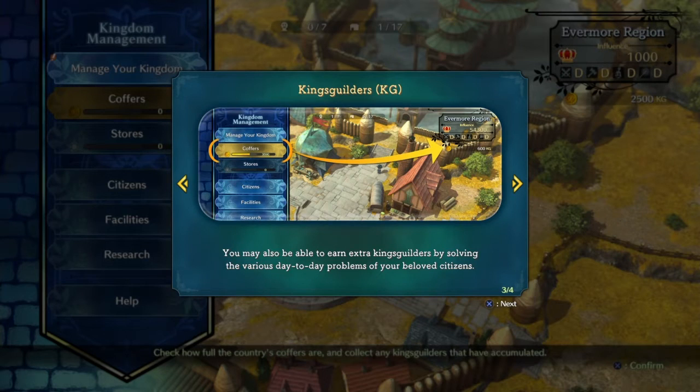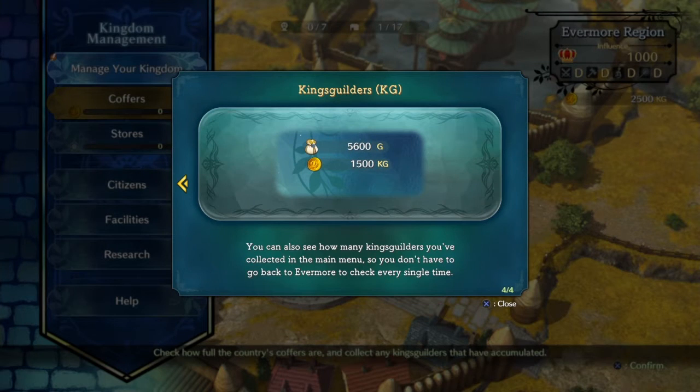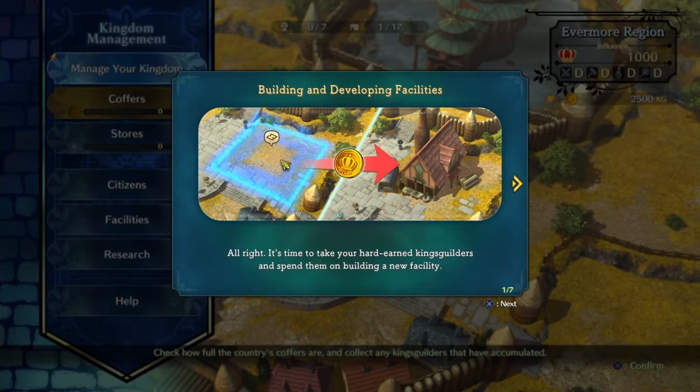We can also earn extra money by solving day-to-day problems. You can see how much KG you're collecting in the main menu, so you don't have to worry about it. We'll have people working in certain businesses, collect money for our kingdom that way, and then on top of that, the people in the kingdom are going to give us side quests and by doing those we'll also get money.